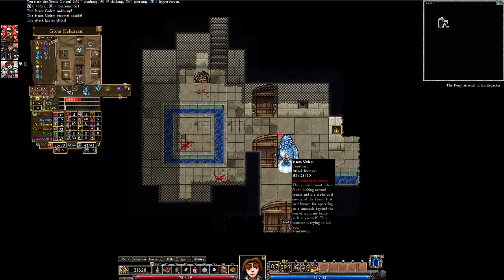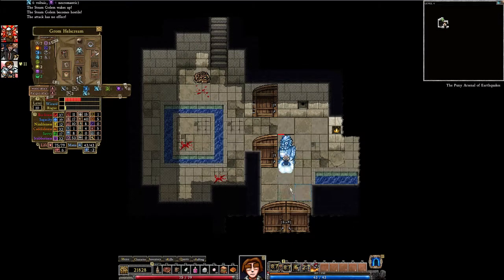These are steam golems. This golem is most often found lurking around saunas and it's a traditional enemy of the Finns. It is well known for operating on a time scale beyond the ken of mundane beings such as yourself.